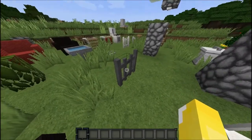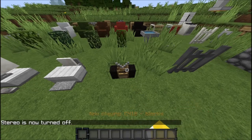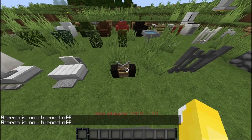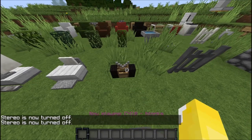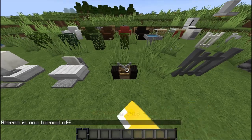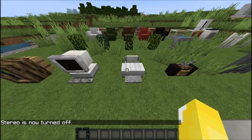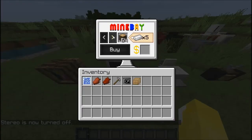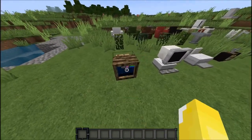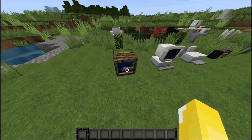We have an electric fence — you wouldn't want to walk into that in survival. We have a radio. You right-click it to play a song and keep right-clicking until you find a song. To turn it off, you shift and right-click. Here's a printer, but you need an ink cartridge to print stuff. We have a computer like you saw — which has MineBay where you can buy stuff. And we have a TV with three different channels: the test pattern, this channel, and Nine Cap.